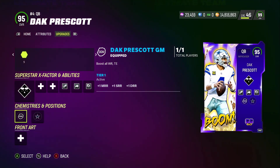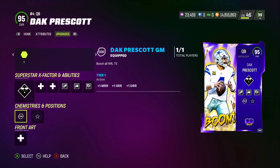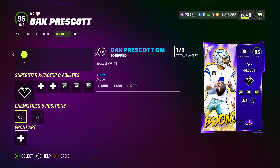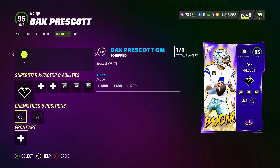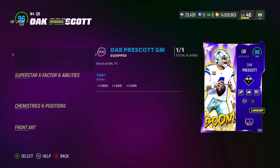The Boom card boosts all wide receivers and tight ends — plus one medium route, plus one short route, plus one deep route. It's not just Cowboys players; every single wide receiver and tight end on your team gets boosted. So if you have this card, put it as a backup on your squad. You don't have to worry about getting 99 gold receivers because you can still get them to 99 overall with these chems.